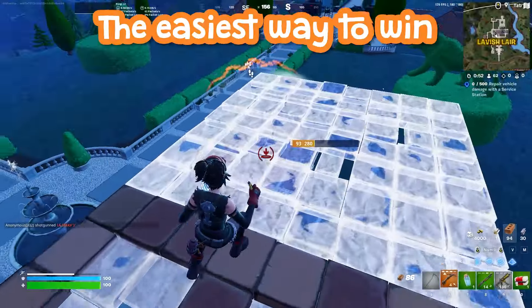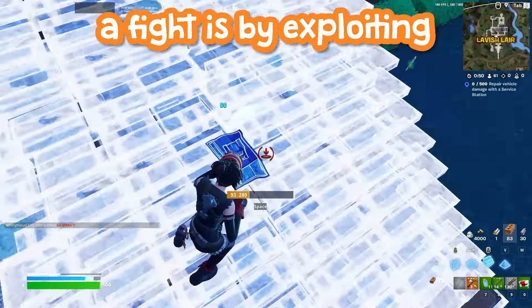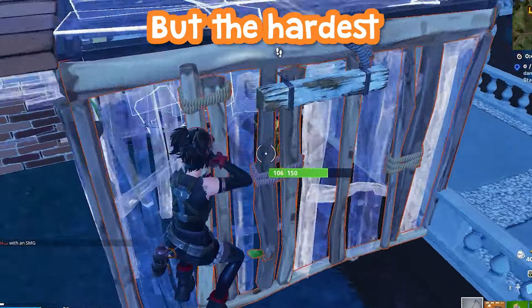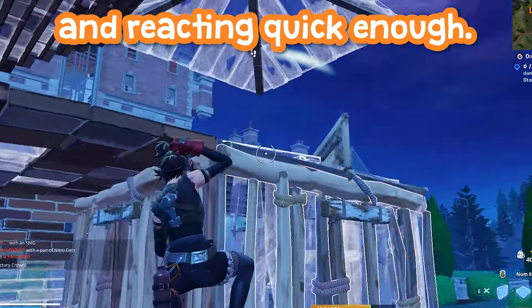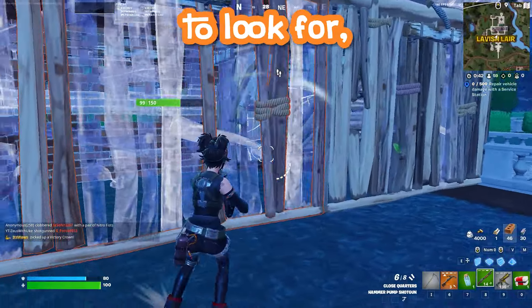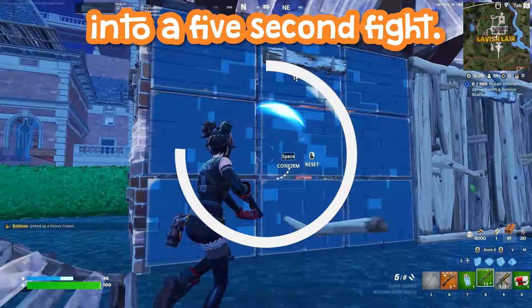How to capitalize on enemy mistakes. The easiest way to win a fight is by exploiting a bad move from your opponent, but the hardest part of a fight is identifying those mistakes and reacting quick enough. That's why this video is about everything to look for to make a 5-minute fight into a 5-second fight.